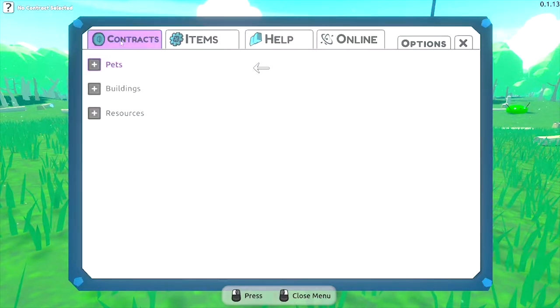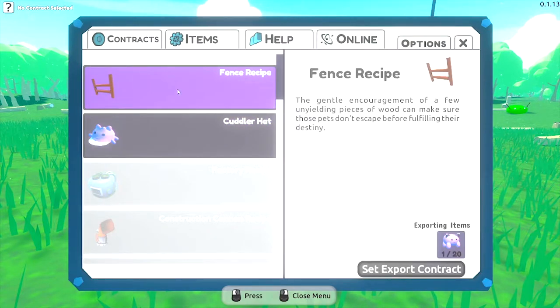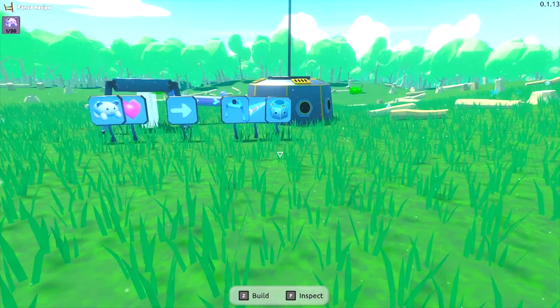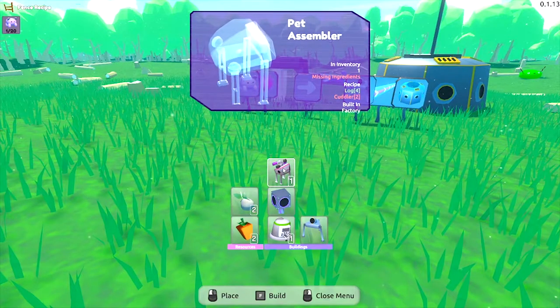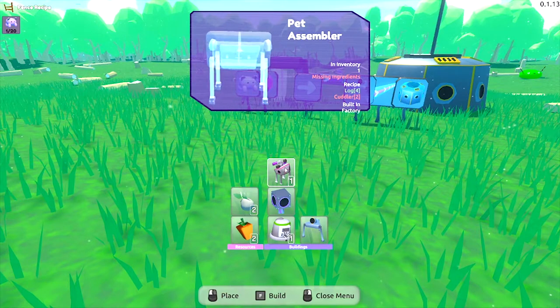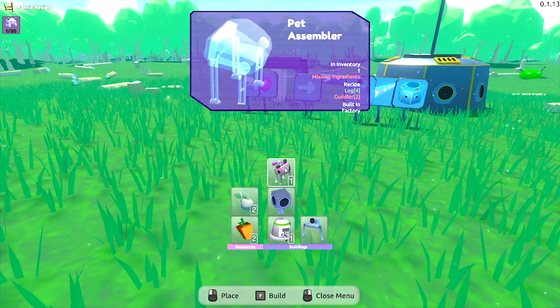Oh no, that's items. Contracts. Where's the shop? Is this the shop? A fence or a cuddler hat, fence recipe. Set another export — cool. Well, that's a bit more. I've got some work to do. Because I fulfilled the other contract, we should be able to build this pet assembler now.